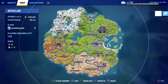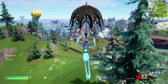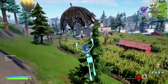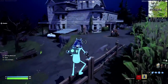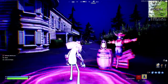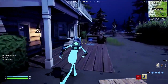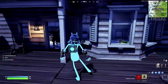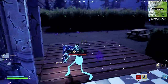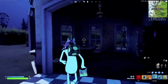The location of this boss is at the Grim Gables POI, which is here in the center of the map, just in the north section above Loot Lake. Now, when you're inside this building, you will get zombie jump scares, and they do quite a bit of damage. They will spawn all around here, so keep an eye out for them as you are looking around.